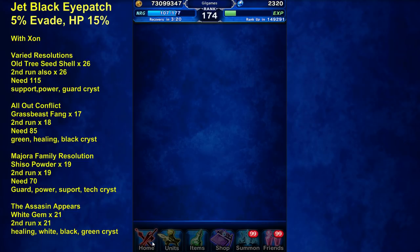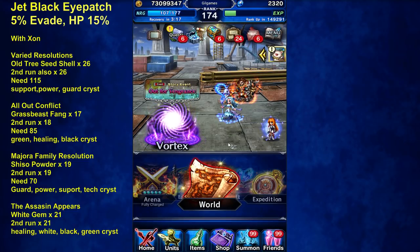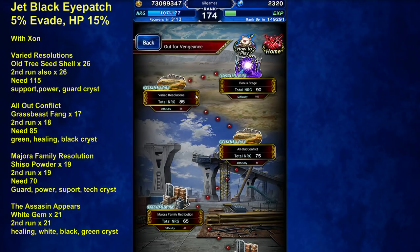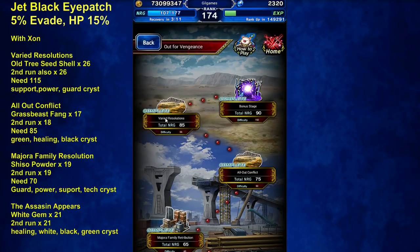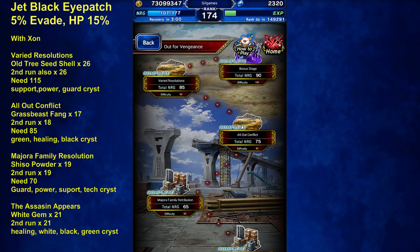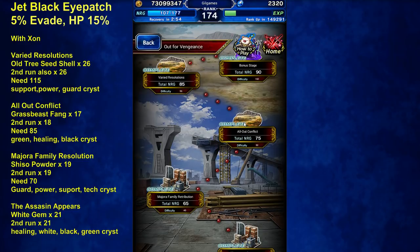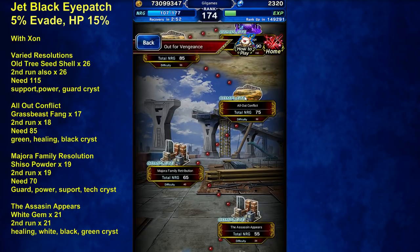It takes three or four runs per stage. For Varied Resolutions, with my party I get about 26 shells. All Out Conflict was a little inconsistent — first run 17, second run 18, third run I only got 13.